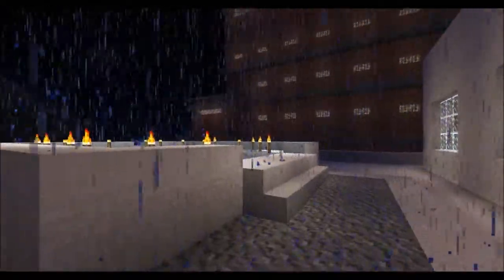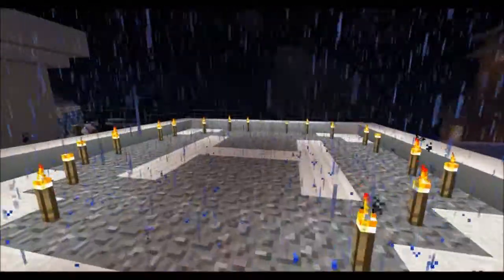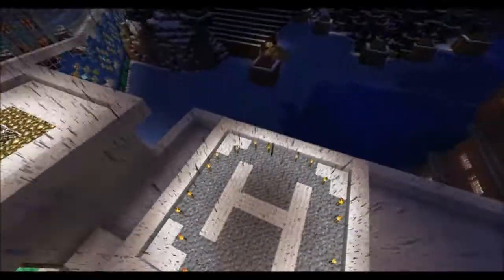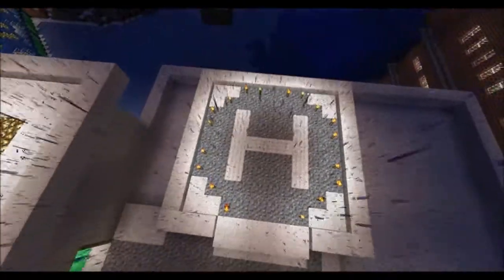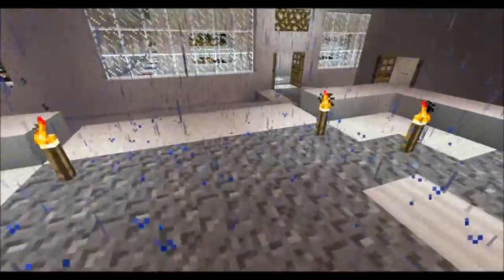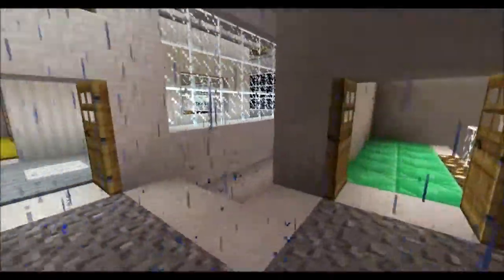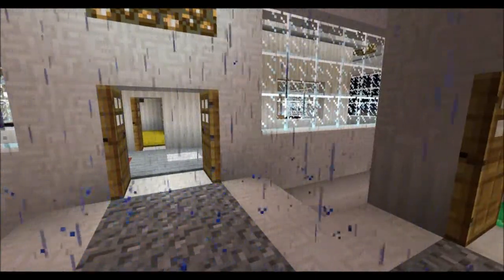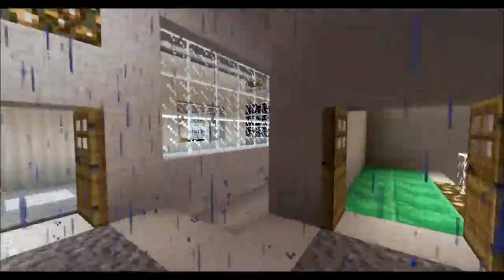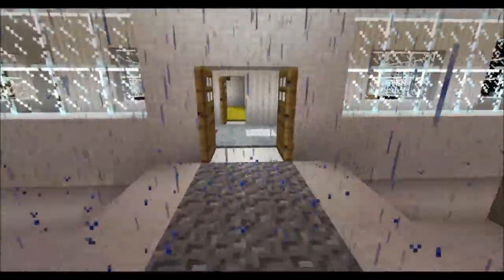We're almost done with the hospital, but we do have to go up one more flight of stairs to the roof area, complete with helipad. Yes, I was able to make a helipad — I think it looks pretty cool. Got a little octagon shape, complete with our letter H with torches all around to light it up. This whole top section wasn't even part of the original design — I just added this on a whim later on.